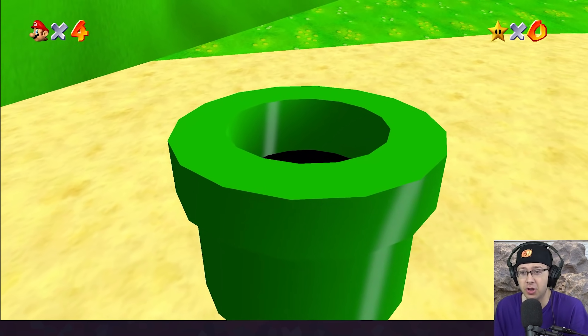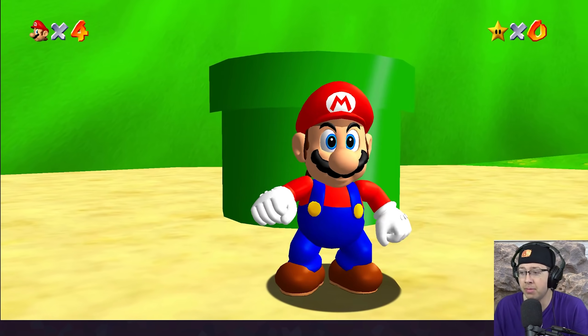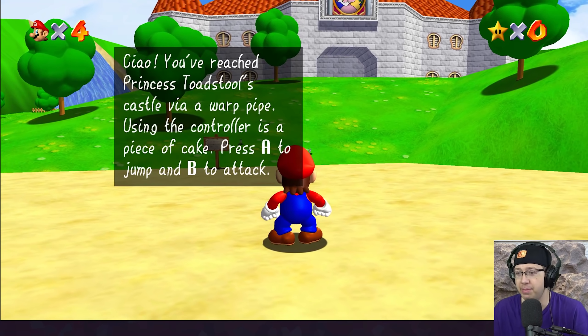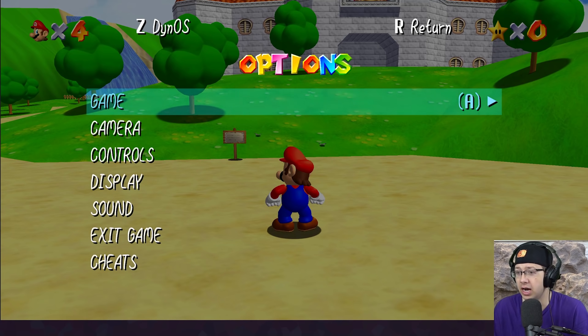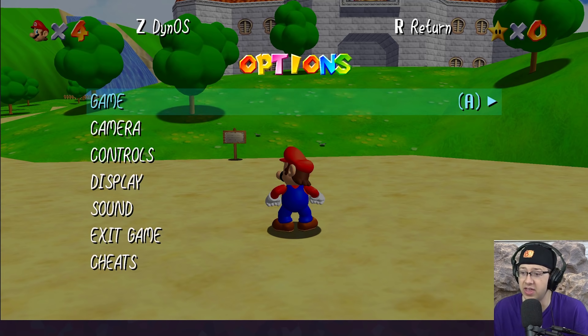I'm so excited to play this. So let's see how Mario looks. Of course we're in beautiful widescreen right now. Mario's looking hella chunky, hella thick. Love my guy. And before we get started, I do kind of just want to show you guys all the customization that is in Render 96. So if we go to options, we can change the language just right here on the fly. That is awesome.